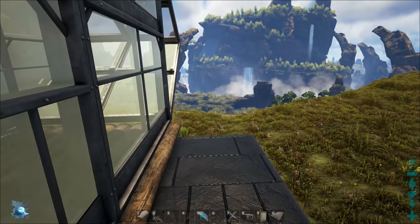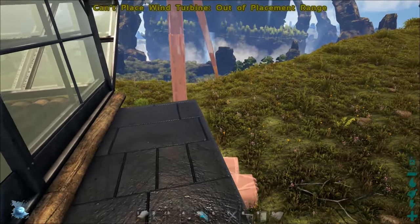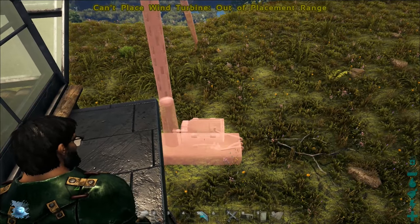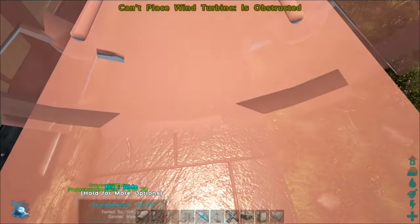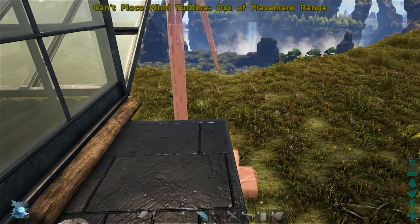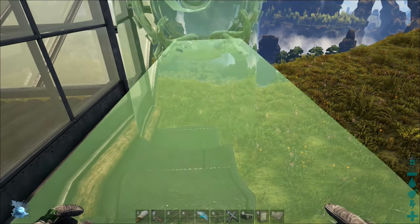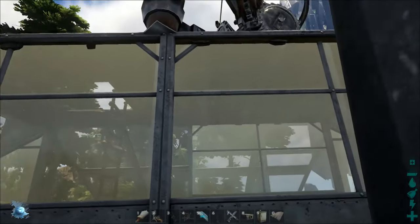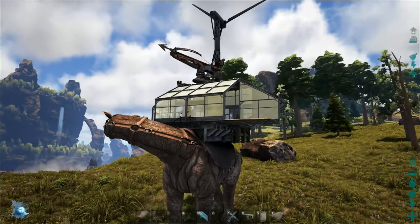Next we're going to place the wind turbine. If you don't have the Scorched Earth expansion pack, unfortunately you can't make this. The goal is to place the turbine down here. You can see that little thing kind of sticking down — that's basically where the wind turbine goes. If we place it in this direction, it's actually going to be facing backwards, and that's the way we want it. I'll get it as close as I can — probably right there is as good as it gets. It's going to hang off the back, but that's okay. As long as the stem of the turbine is slightly to the right, that looks pretty good. Now it's really coming together.